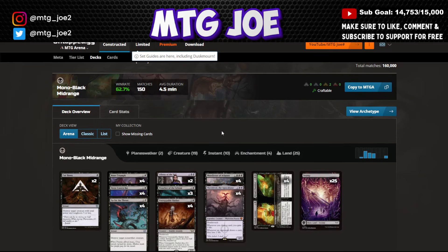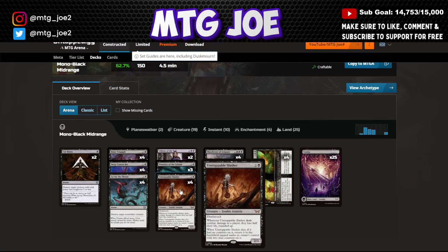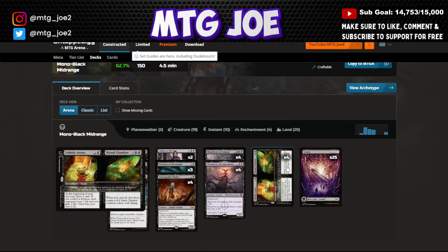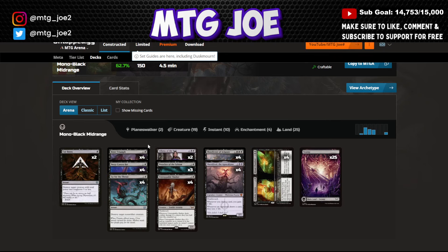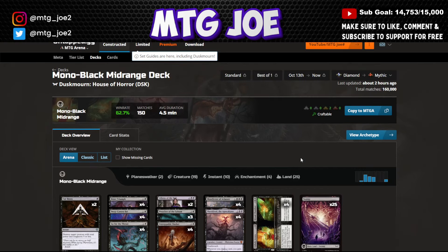Mono Black Midrange uses the Unstoppable Slasher and Blood Letter of Aclazotz combo. Blood Letter doubles damage, and Unstoppable Slasher makes your opponent lose half their life if it connects — with Blood Letter out, they lose all their life. Unholy Annex also plays nicely here: normally it has a downside of losing two life when you draw, but with a demon out your opponent loses two life instead, and with Blood Letter that becomes four damage. The rest is removal and discard disruption. The mana base could accommodate a couple of utility lands like Mirrex or Fountainport.